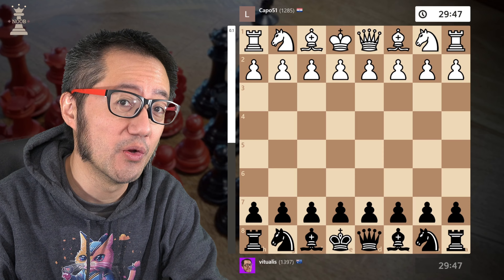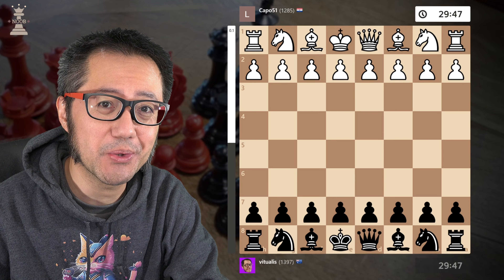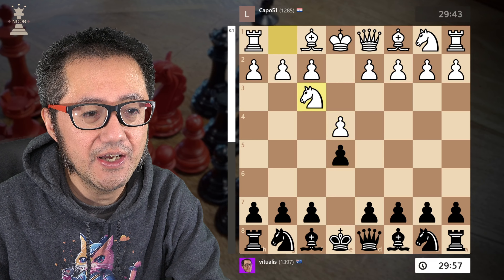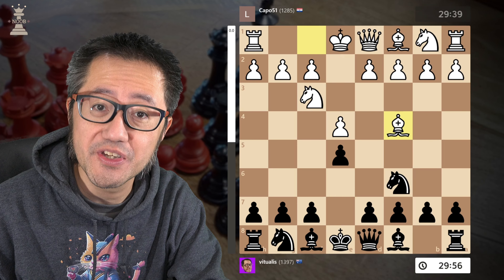Hello, this is Vituales for Chess Noob, learning and having fun with chess. I'm going to show you today another game of the Ponziani-Steinitz Gambit, particularly what to do when the opponent castles their king on move 6. Recently I had a quick wins video where my subscriber played this line, and this is to show you that it still works really well at the intermediate level.